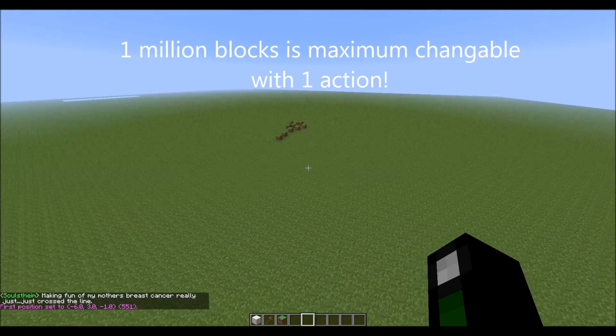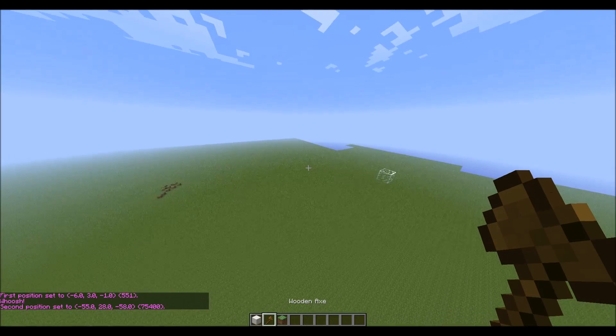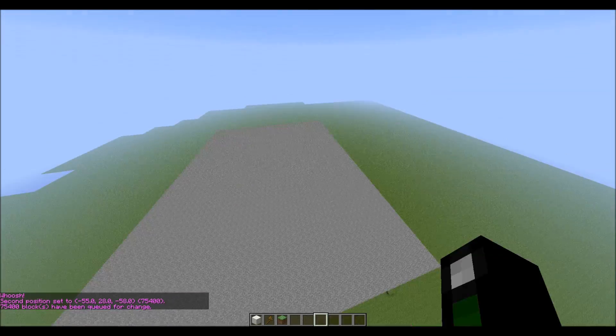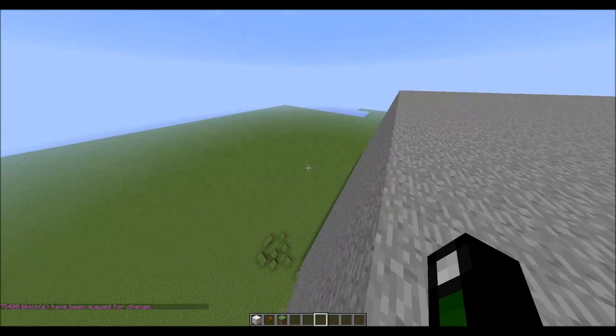I'll try to show you something here to explain how it works. So if I wanted to set this stone — hopefully you'll be able to see how it renders — it wasn't a great example, but it does it in increments so it doesn't render all at once. That reduces crashing.